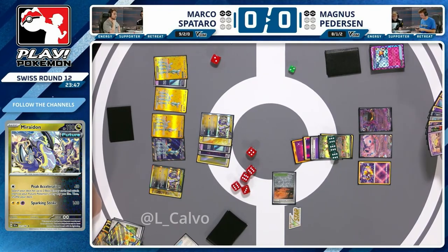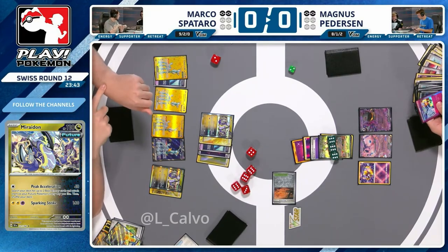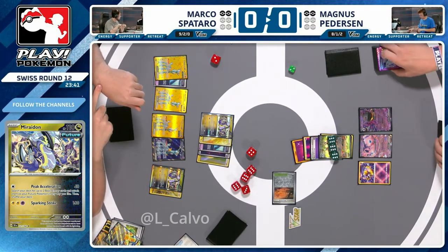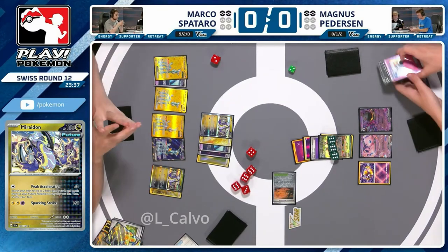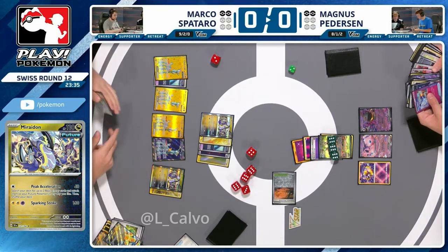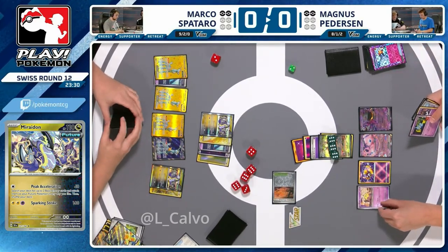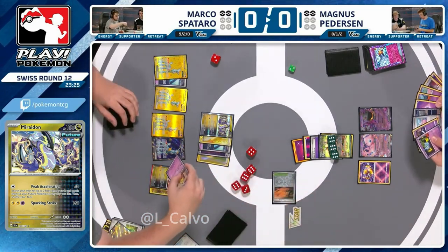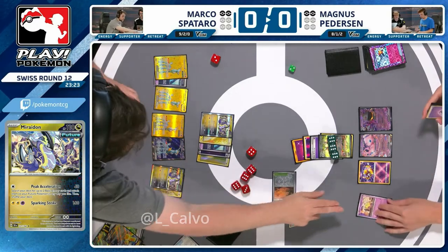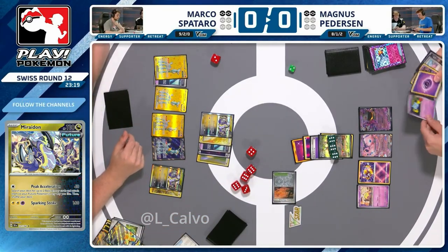There's still hope for Miraidon. To be clear, there isn't an energy in hand right now — but there is an energy on the Miraidon, having just Peak Accelerated to it, and there's a Future Boost in hand. We're just lacking gust now, so Magnus has to move this Gardevoir and still take a KO. We might still be getting risky with Baynet EX this turn. Using Mew EX and copying Sparking Strike could also do it — we have to move this Gardevoir, that much is certain.